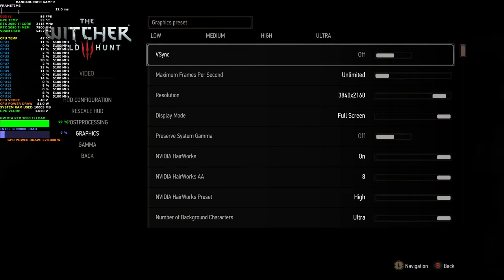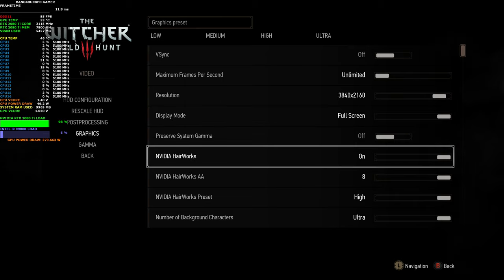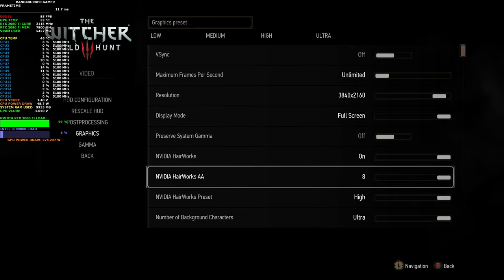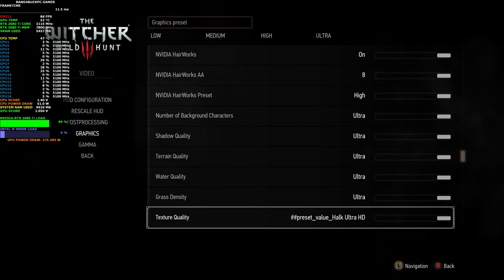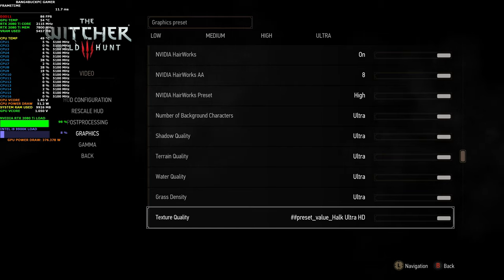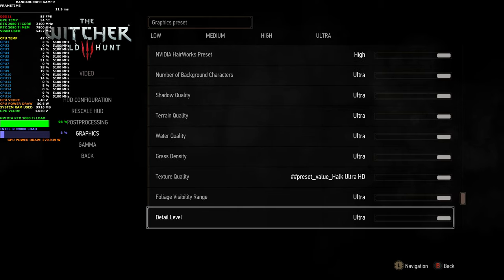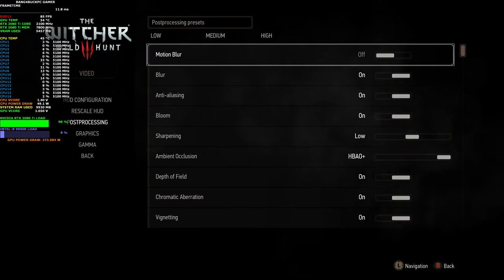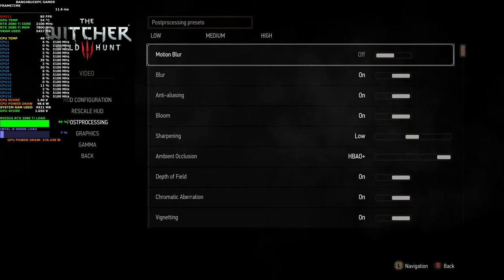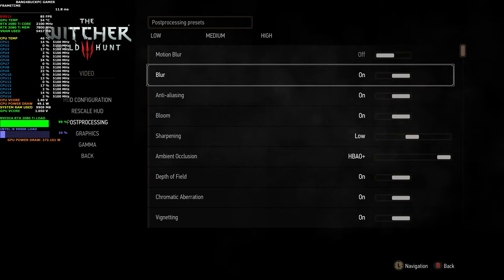I'm playing at a resolution of 3840 by 2160. Nvidia HairWorks is enabled at ultra with the highest level of anti-aliasing, and everything else is at ultra. I'm using a high quality texture pack — a bit higher than vanilla. I'll put a link in the description for all the mods and files, I think it's called the HD Rework texture pack. Motion blur is disabled as I don't think it adds anything, especially when playing over 60 fps.